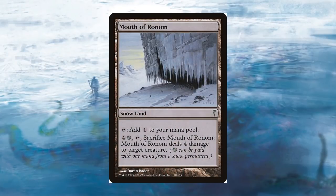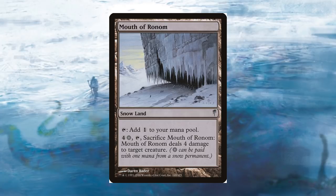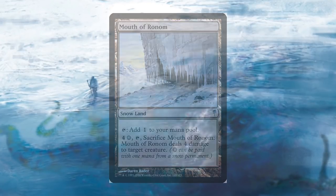Mouth of Ronum was a land card that could tap for 1 mana or have an activated ability to deal 4 damage to a target creature. Just like Scred, this was also part of many mana ramp strategies at the time.